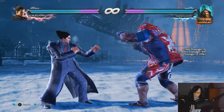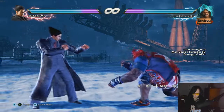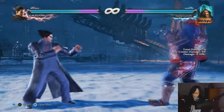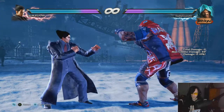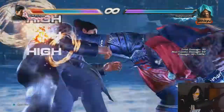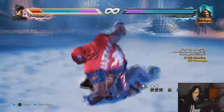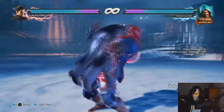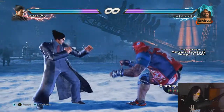There's also down-forward 3+4, which makes Marduk jump towards them — he gets into a ready stance and gets closer to the opponent. The best version is probably down-back 3+4, where Marduk actually jumps away and then goes straight into stance, covering a lot of distance. From a decent range you can use that to go straight in when your opponent whiffs.